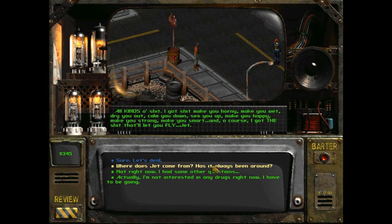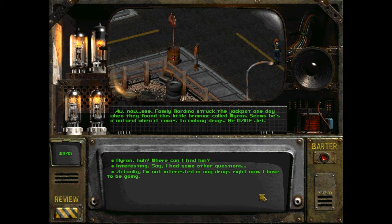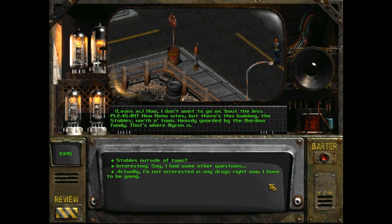Where does Jet come from? Has it always been around? Jules: 'Well, Jet comes from here - Reno. It ain't been around long but it's in demand - number one reason we get tourists like yourself.' He winks. But why did Jet come from here? Jules explains: 'Family Mordino struck the jackpot when they found this little brainiac called Myron. Seems he's a natural when it comes to making drugs - he made Jet.' Myron - where can I find him? Jules leans in: 'There's a building - the Stables - north of town, heavily guarded by the Mordino family. That's where Myron is. They give him chips, whores, anything he wants, as long as he makes drugs. Jet was his finest - ain't seen nothin' so addictive in a long time. Turn Reno around, it did.'